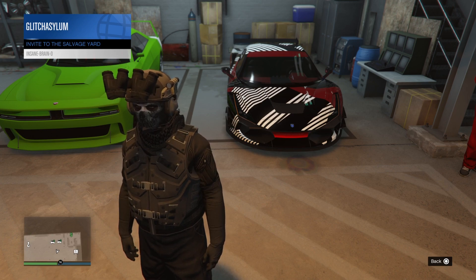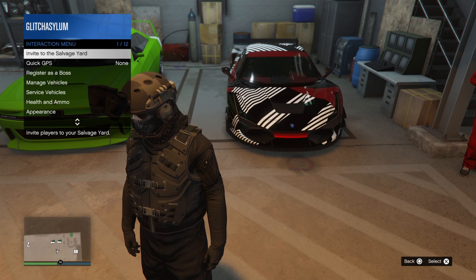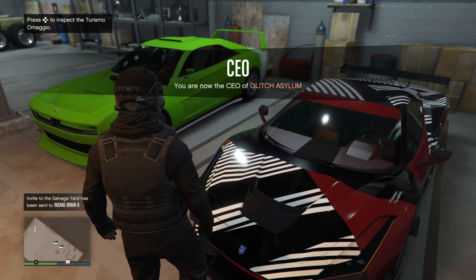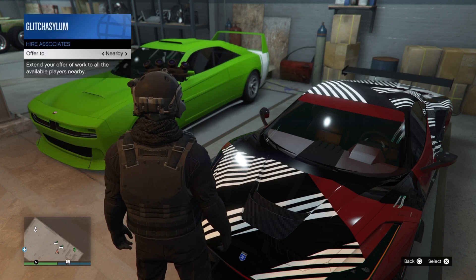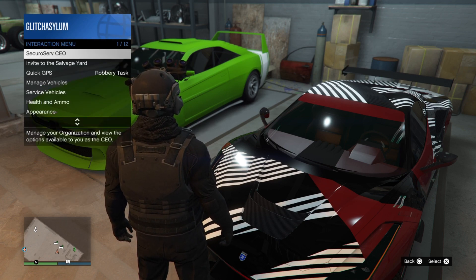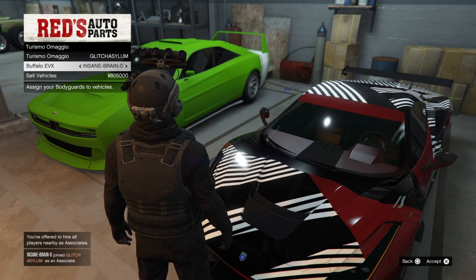You and your friend, just invite them into your salvage yard. As you can see we've got two cars ready to sell. Go ahead and register as a CEO, and as soon as our friend gets into our salvage yard we are simply going to hire that friend. Now we're just going to go to sell multiple and assign a car each.